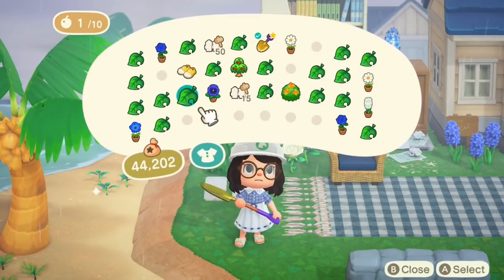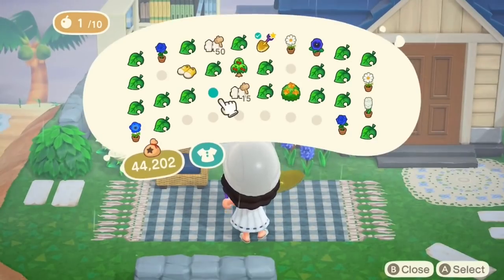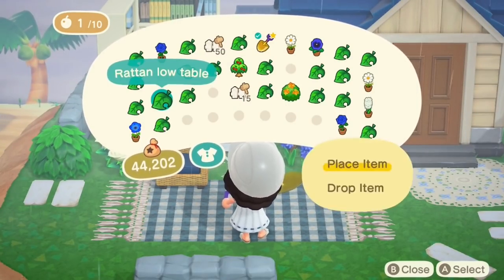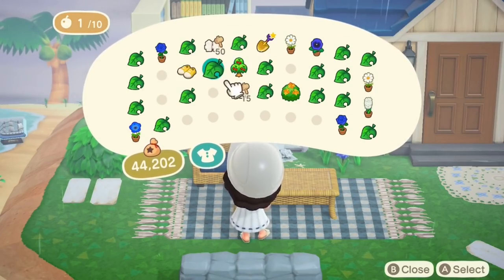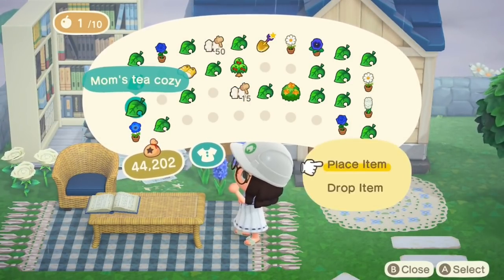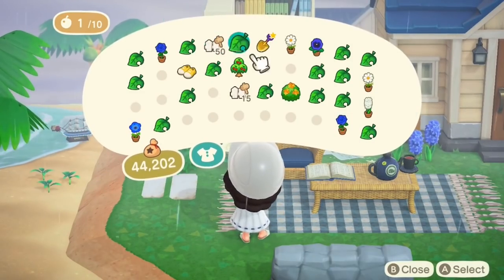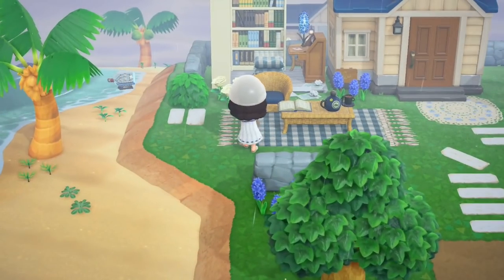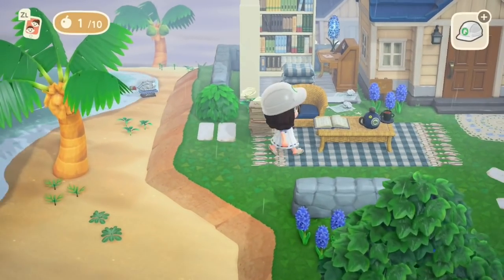I added another little boardwalk piece there just to connect out onto the beach — a really small walkway but it's a walkway nonetheless. And then some books, a little tea cosy — I thought this was a good chance to use that variation on it — really cute. Some more books, all the books that you can find.